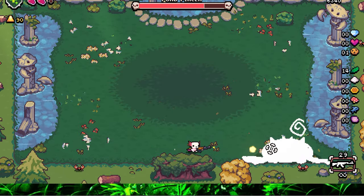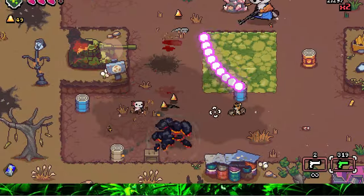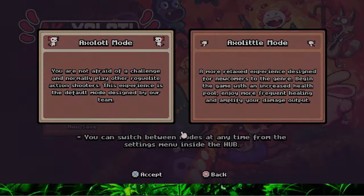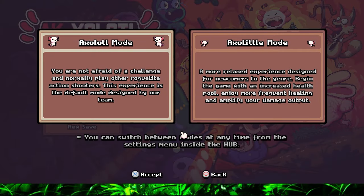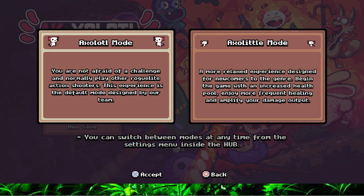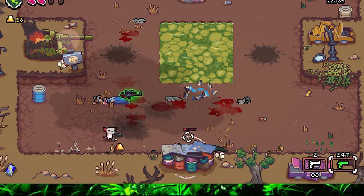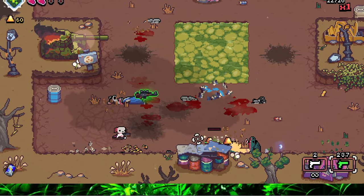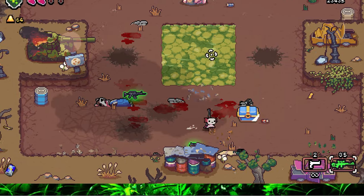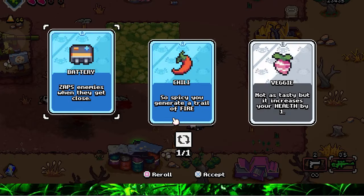I am not the best at bullet hells or roguelites, so I did lower the difficulty midway through. From axolotl mode to axolittle mode. Axolotl mode is the standard mode designed for those experienced with roguelite action shooters, while axolittle mode is more for beginners, giving you more health, increased damage, and more healing from healing spots. Personally, I found the standard mode a touch too difficult and the beginner mode a bit too easy. I am hoping in a patch they can include an axo-middle mode, perhaps giving half the benefits of the beginner mode — that would be the perfect middle ground.